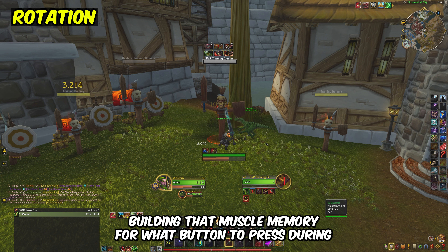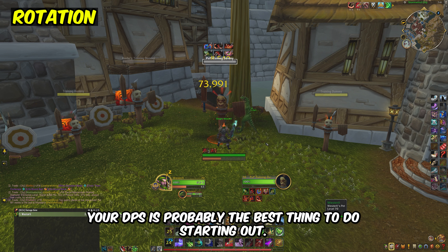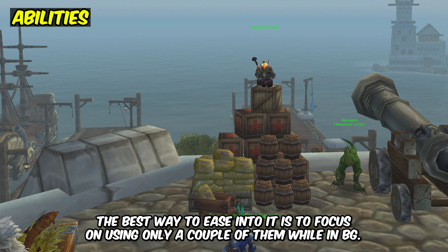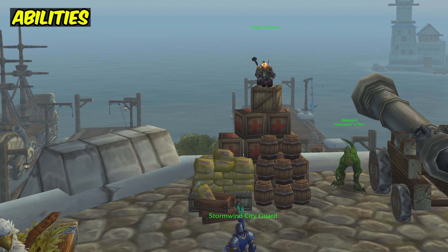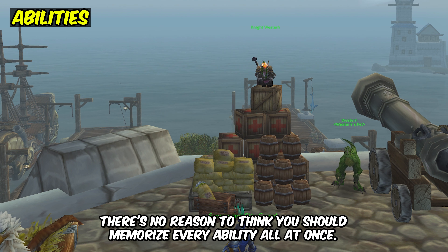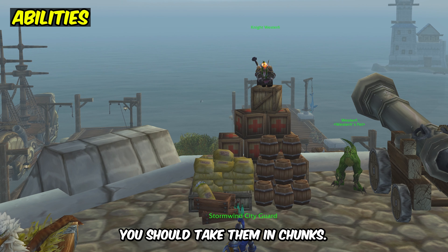Building that muscle memory for what button to press during your DPS is probably the best thing to do starting out. There are a ton of hunter CC and utility spells. The best way to ease into it is to focus on using only a couple of them while in a BG. You'll start to get the hang of what situation you should use what ability. There's no reason to think you should memorize every ability all at once — you should take them in chunks.